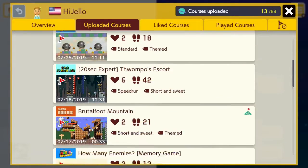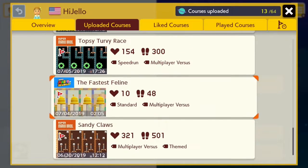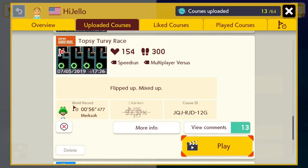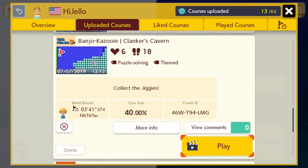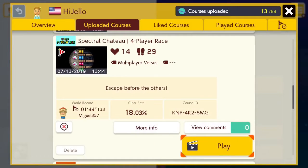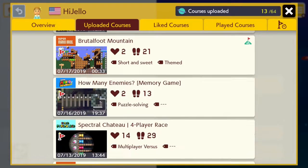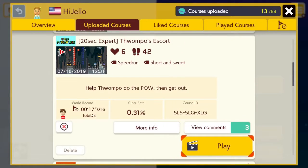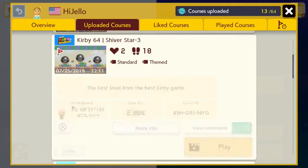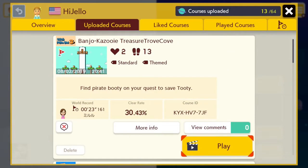Just showing the codes for my levels. My account code will be in the description below, as always. Same maps as always — I made one new one after I was on vacation. I did Treasure Trove Cove from Banjo-Kazooie, but I already made that one on Mario Maker 1, so I pretty much copied it over. Added some slopes, made a few patches. Still the same map, though.